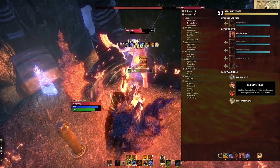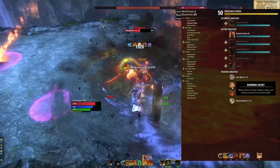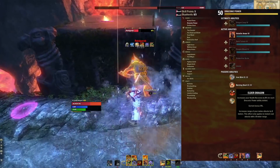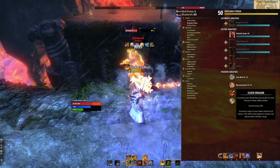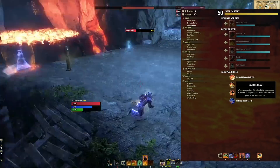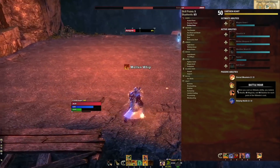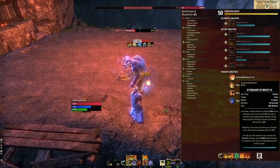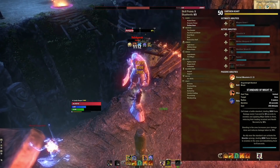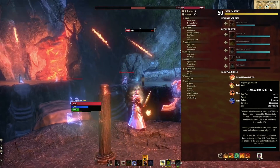Under the Draconic Power line, we're going to take Iron Skin for 10% damage mitigation while blocking. We're going to take Burning Heat — while we have a Draconic ability active, our healing received is increased by 12%, so with Volatile Armor up at all times, all healing coming in is 12% more effective. We're taking Elder Dragon, increasing our health recovery by 5% for each Draconic ability slotted, and more importantly, this increases the range of our melee attacks by two meters. Under the Earthen Heart line, we're going to take Battle Roar — this gives us all three resources back when we cast our ultimate: 46 health, magicka, and stamina per point of ultimate cost. When we use our 250-ultimate Standard of Might, that means it's going to give us over 11,000 of all our resources back. A Dragonknight should definitely use their ultimate as part of their sustain.